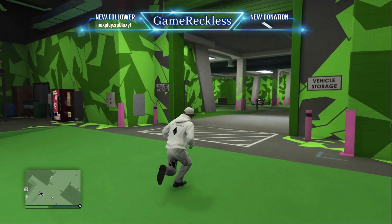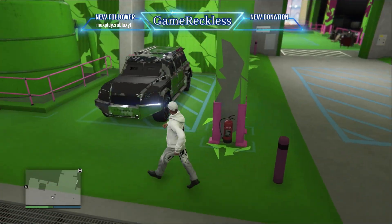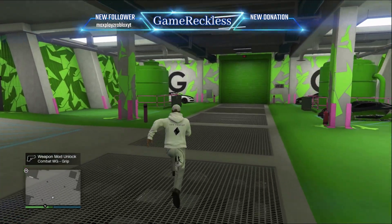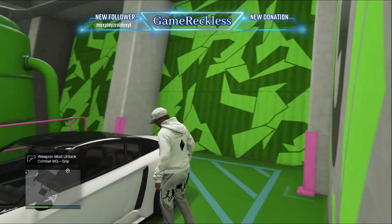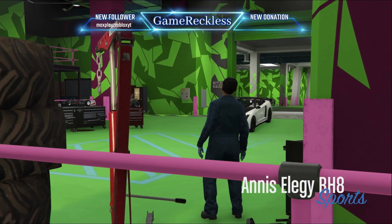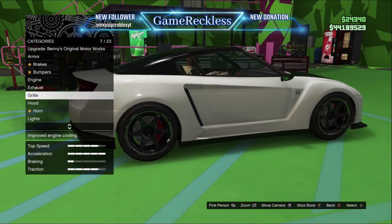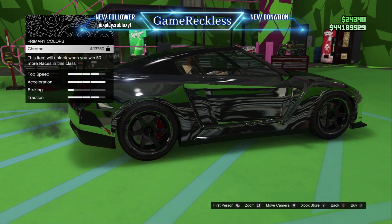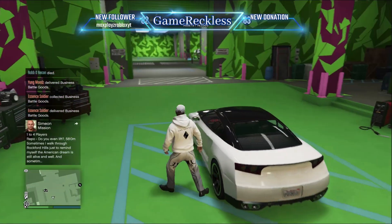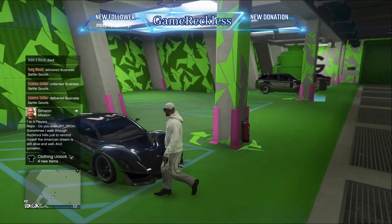I'm going to prove to you guys that this is working so there are no false accusations. Look at this garage — see how everything is chrome? All of these cars are glitched chrome cars. See, chrome, chrome, chrome. You can tell this is chrome, right? Now watch — I'm going to grab this Elegy. You're going to need an Elegy in your arena workshop. These are chrome vehicles and I do not have chrome unlocked as an option.